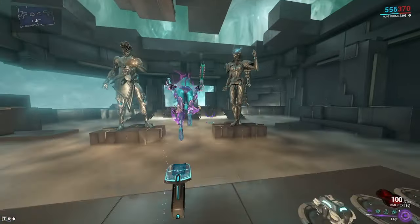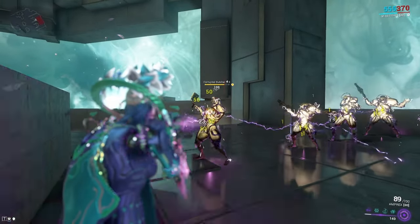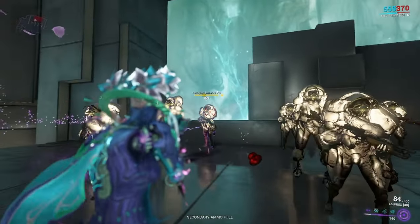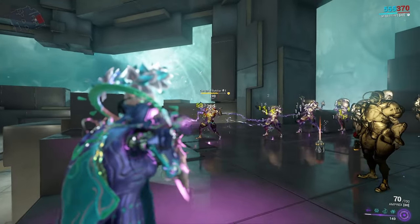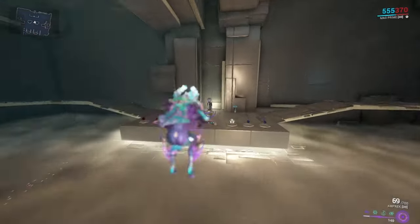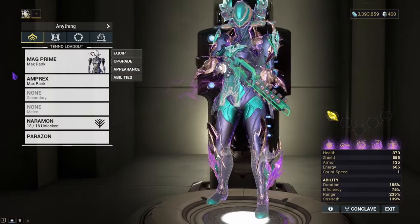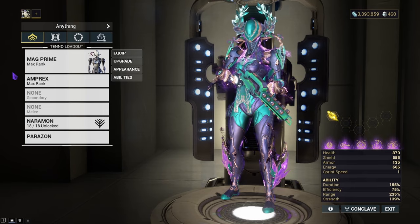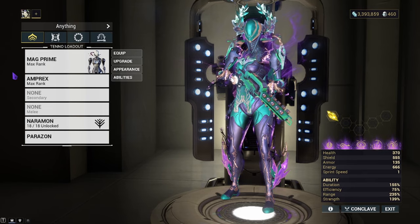How does it feel if you just don't mod it? Whenever you attack an enemy, it chains up to 4 targets — the first taking 100%, the next 50%, then 25%, and then 13.5%. It still does quite alright damage and has a high chance to proc electricity. With the weapon being primarily electricity damage, you can build corrosive, radiation, magnetic, etc., but you want to build around what faction you're fighting.